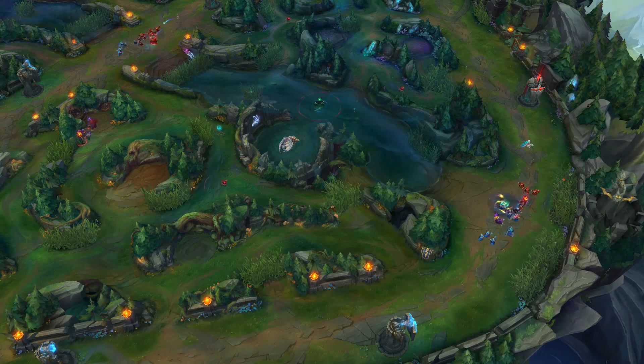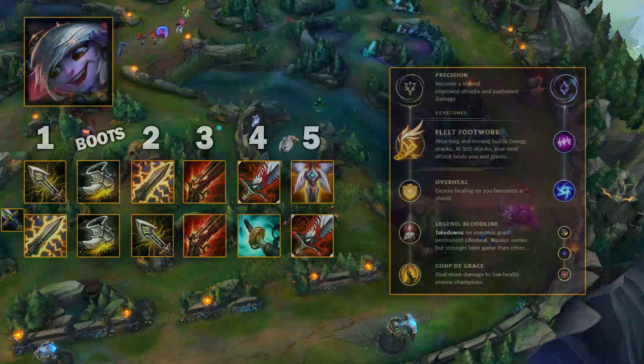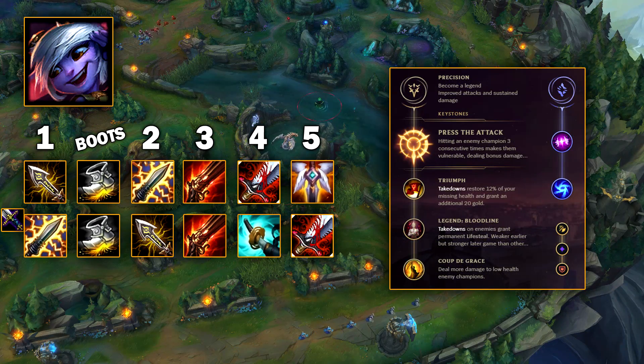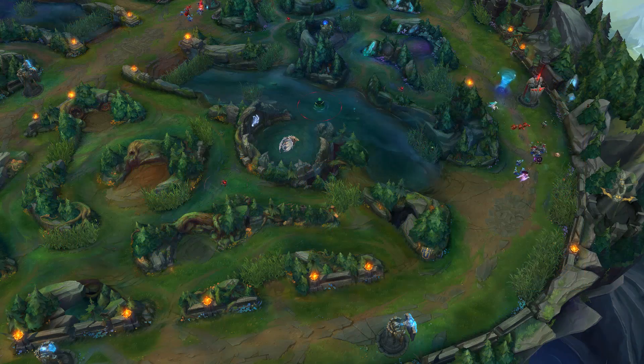Caitlyn being the most popular champion isn't really a surprise, but Tristana being this far down is a bit. She's kind of like a riskier version of Caitlyn but can do way more damage, especially in the lane phase. I normally run Press the Attack on Tristana with Bloodline for the second page, but Fleet Footwork seems really good at the moment with a crit build. Shiv seems amazingly better on Tristana than other ADCs for the burst and wave clear. BF Sword into a Shiv rush looks better on her than most others and could net you more farm, kills, and even towers.